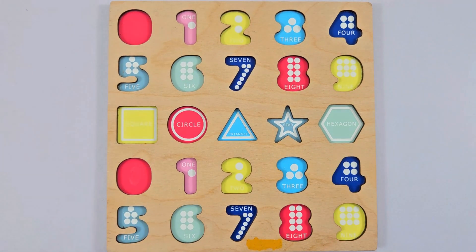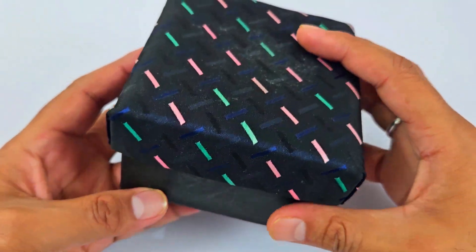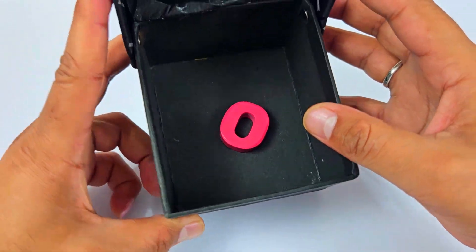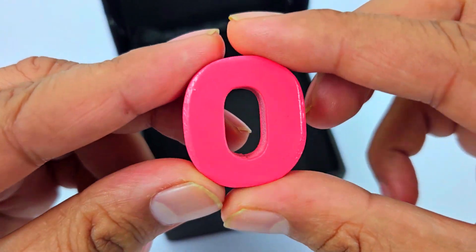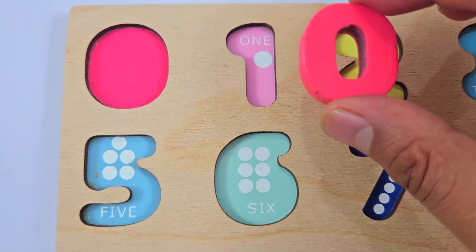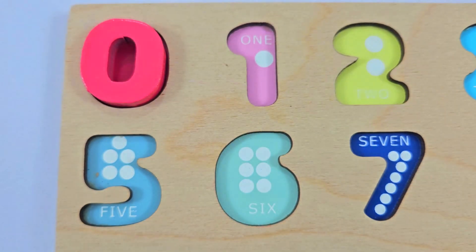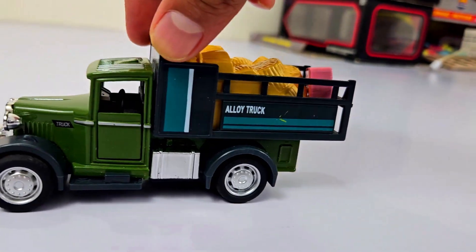Oh no, where are all the numbers gone? Can you help me find them? Wow, we have got one box. Let's open it — we have got number zero! Where should I place this number? Here is a loaded truck, let's check it out.